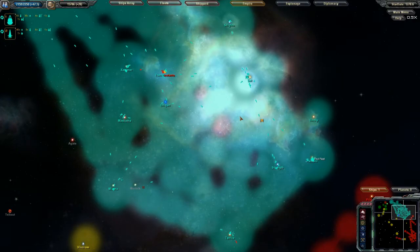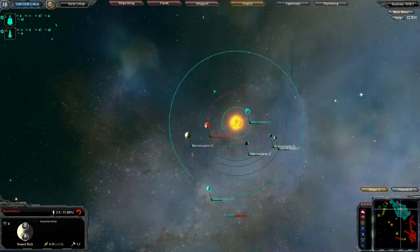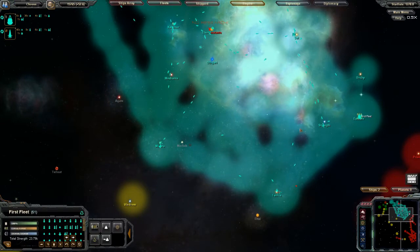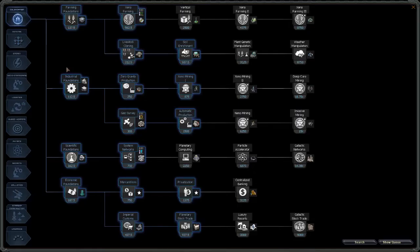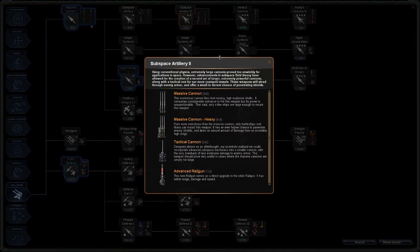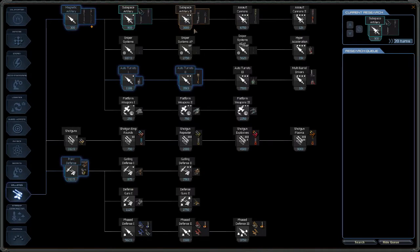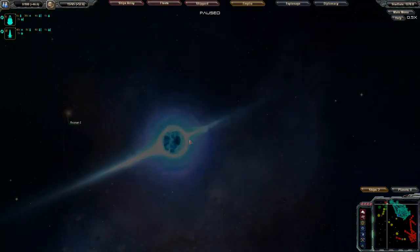We've managed to basically conquer our little corner of space. There's that one Vulvar planet which is a fairly decent one — 13 people they could potentially have on there. If we ever went to war with the Vulvar we could bunch it pretty quickly. Great — we've just got the composite alloys research done. I was wondering whether if we went for something like subspace artillery we could park a cruiser loaded with these things at a distance from the portal and just shell the crap out of it. Let's go down that route — when faced with an enemy we don't understand, big guns, more guns. That is the answer.